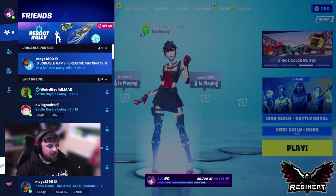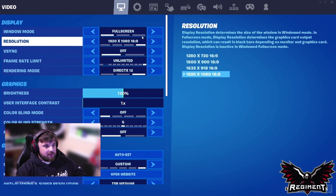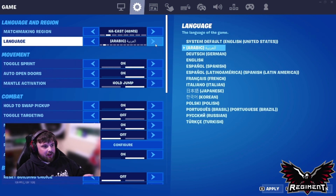What you're gonna do is go up to your three little lines, go to Settings, and the easiest way to do this is navigate yourself to Language. Just go down to the very first one.